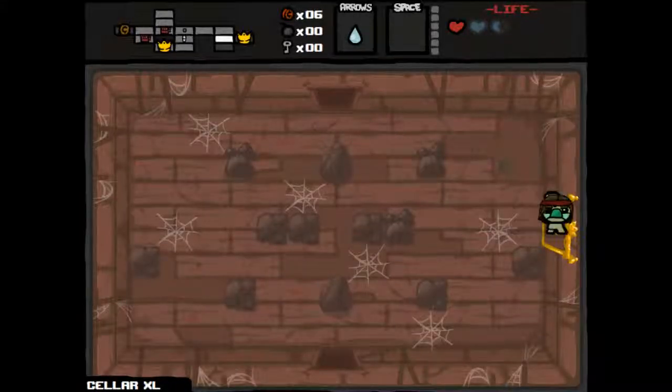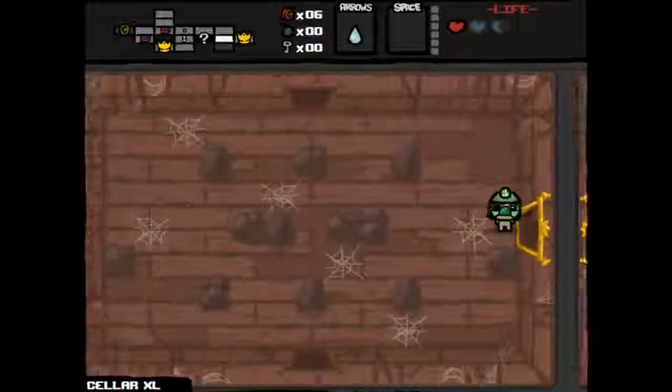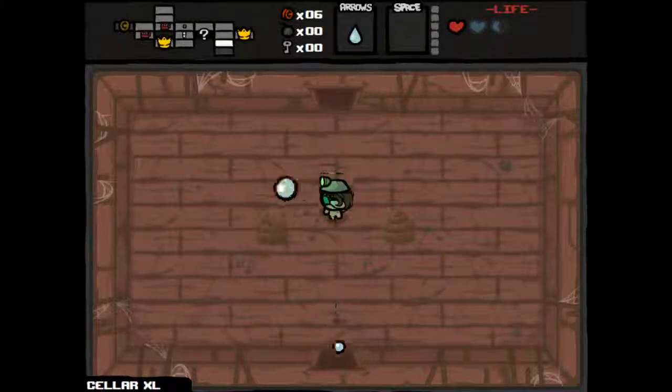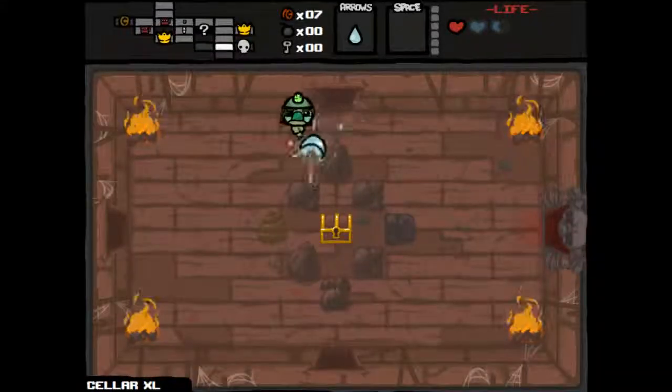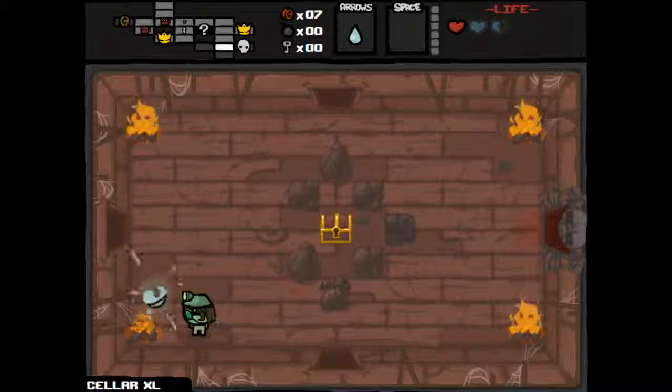Let's see what it gives us. It's a Buckets on Your Head. This will allow us to see if there's a secret room — it doesn't actually open it for us, we still need a bomb. So we know there's a secret room there, and if we can get a bomb, it'd be good to go there. Secret room can always contain more money and other options. And we found another tinted rock — another good spot if we get another bomb.